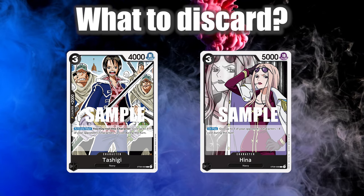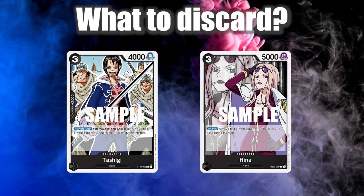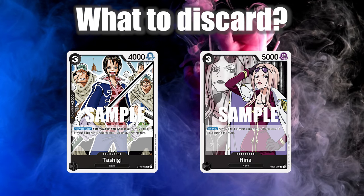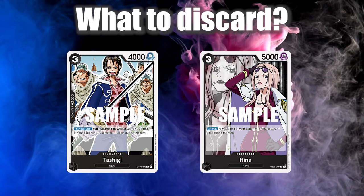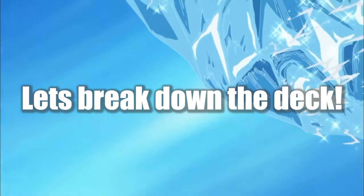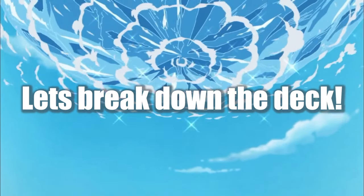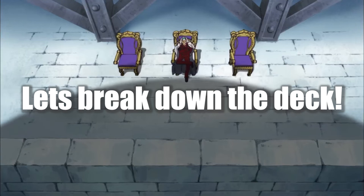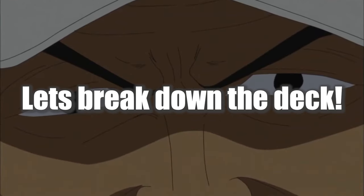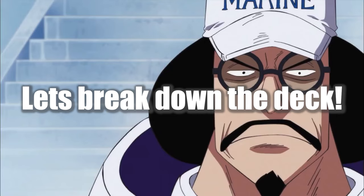You can safely trash 3-cost cards like Hina or Tashiki with the effect because you can bring them back with other cards in your deck. Since the deck is quite low on counters, you can even discard some high-cost cards if they are dead in hand and you need some extra counters if need be. To understand the Sakazuki deck, I personally think it's best to strip it all down to the very basics, going over every card and grouping them by function so you can easily get an idea of what does what and why.